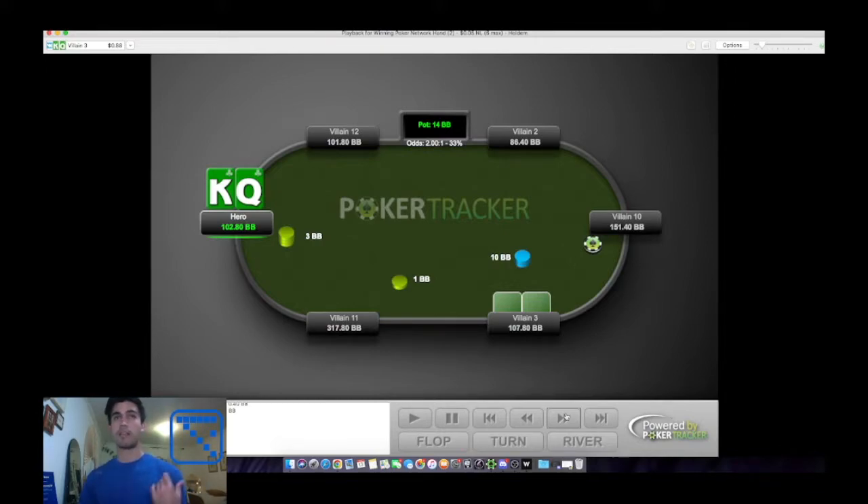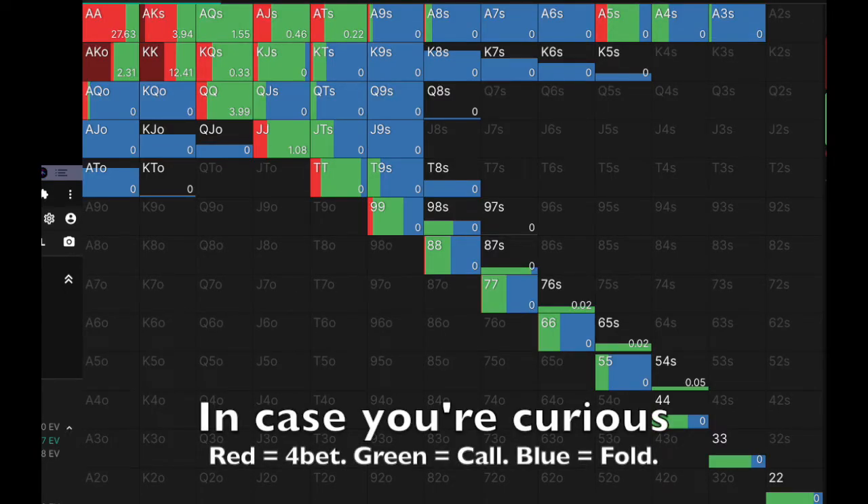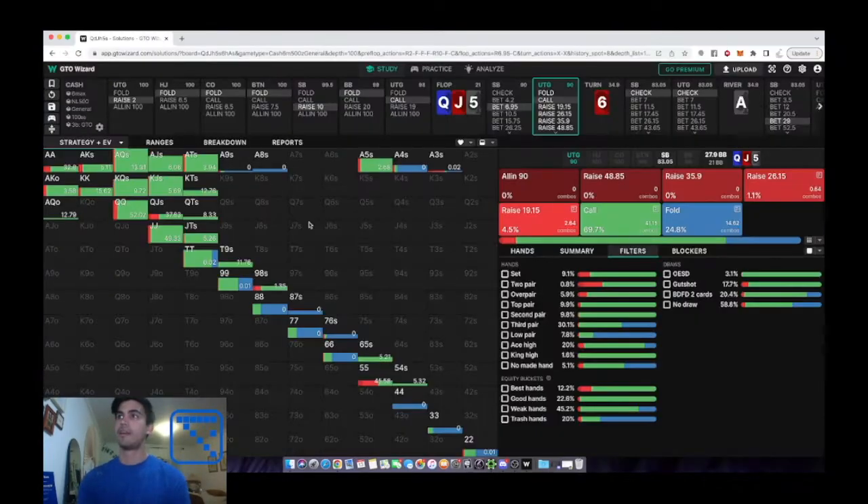Next hand with GTO assistance: we have king-queen of clubs under the gun, opening six-handed. We get three-bet from the small blind — a super strong three-bet. King-queen offsuit would be an instant fold; king-jack suited also a fold. With king-queen suited specifically, I think we can definitely call. We call and flop top pair on queen-jack-five. The preflop seems standard, so we won't bother with GTO there. Villain continues for 8.4 into 21.